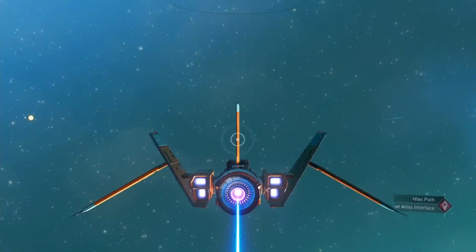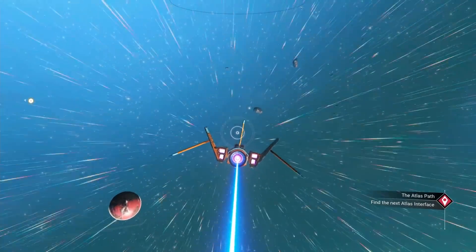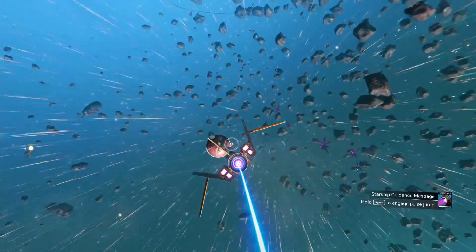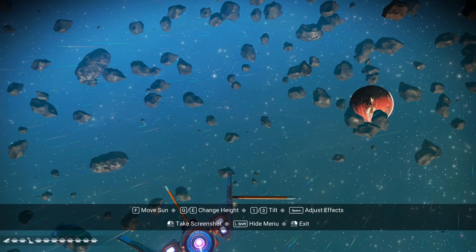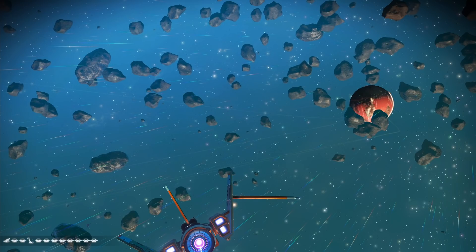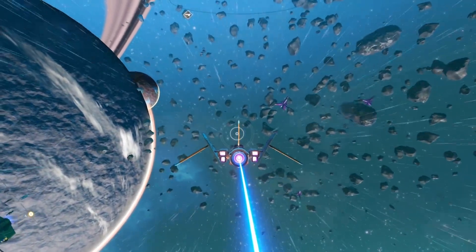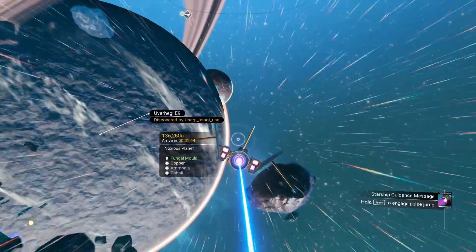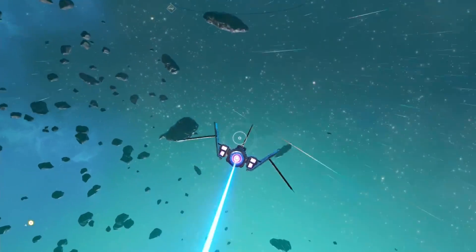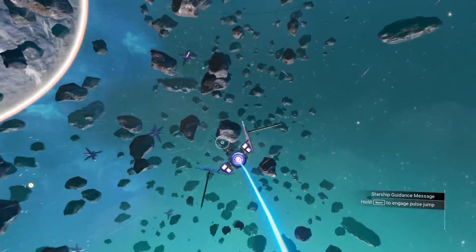So how do you get here? Unfortunately, you cannot get here unless you've already been here. You cannot warp here and you cannot teleport here. If you notice the glyphs — if you put these glyphs in, it's going to say error and take you to one of the planets just outside the center, which is kind of how I discovered the one-glyph method to get to the center. If you just type in the first glyph, you'll get an error and it'll take you around 5,000 light years from the center, which is pretty cool.